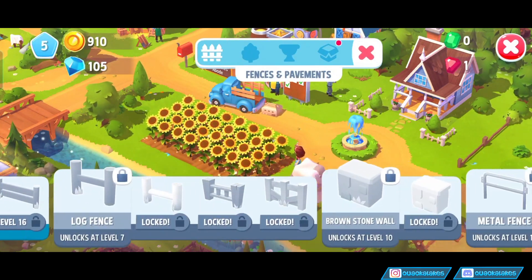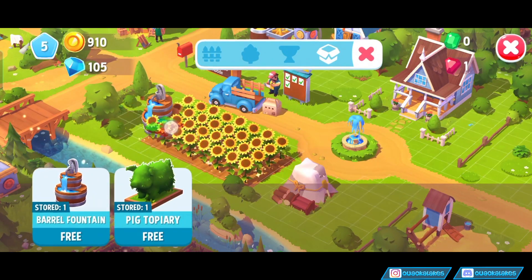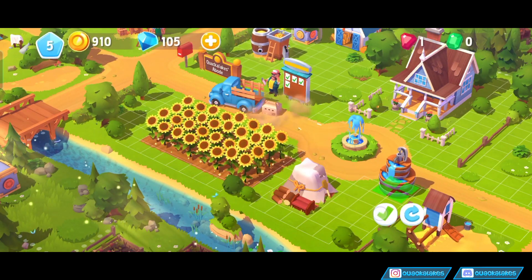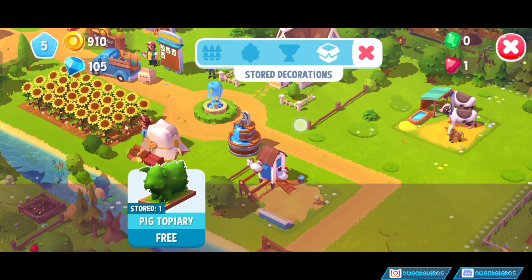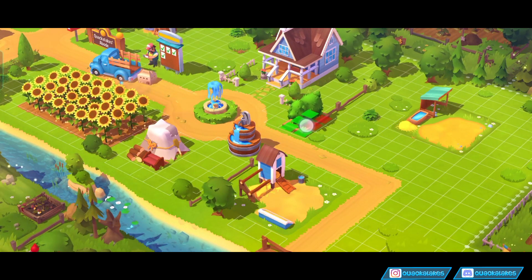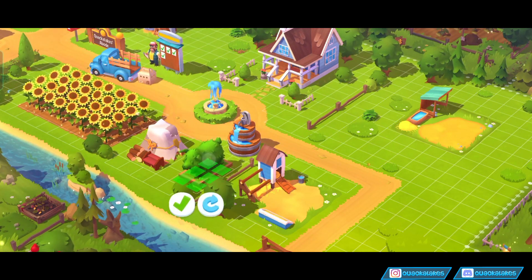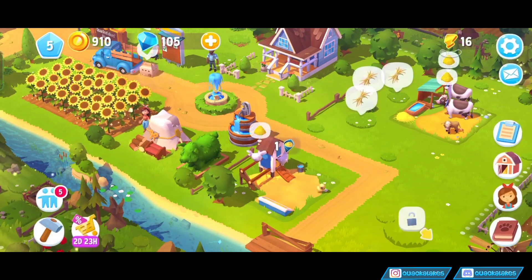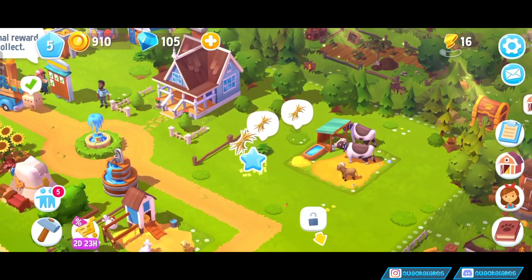And it looks like we can decorate however we want, but we've got to unlock everything. We've got a barrel something — I guess I'll pop that there. And there was a pig topiary? Can I not put you down? I can't put you down there seemingly. I guess just next to the barrel? I don't know if that pig topiary actually does anything or not, but it's there now.